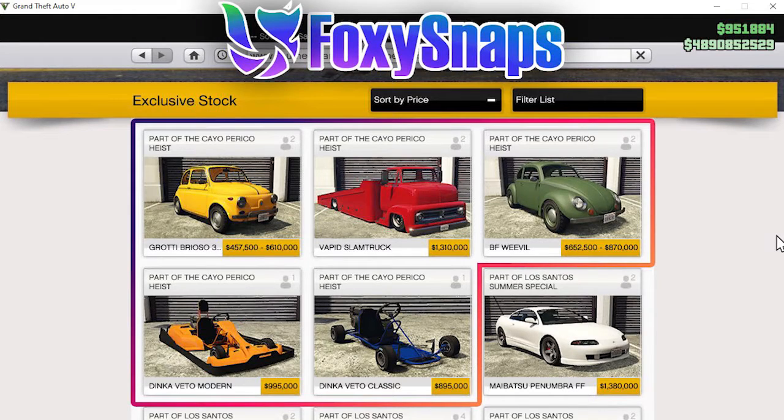Moving on to the Southern San Andreas site, there are plenty of drip feed cars here. Starting at the bottom of the page, the Dinka Vito Classic is currently free this weekend in GTA Online due to the challenge, but it won't stay cheap — its regular price is $895,000. Moving on to the Dinka Vito Modern, which is probably the most exciting one, that's going to be $995,000.